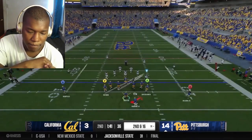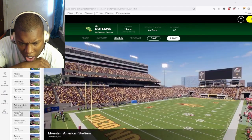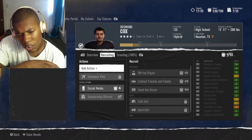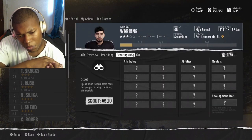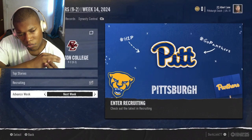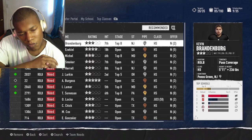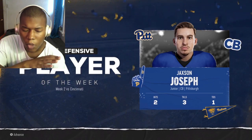The big draw for many will be Dynasty, where you recruit athletes and build up a school as a coach. You can even create your own school with custom logos, uniforms, and stadiums — a cool returning feature. But Dynasty feels underbaked. Besides playing games, you're recruiting players, scouting, checking social media, and talking to families. You level up your coach and unlock abilities, but mostly it's repetitive menu management between games.